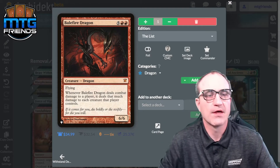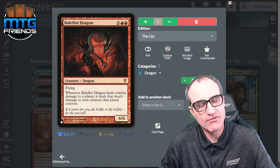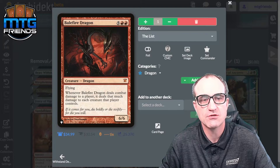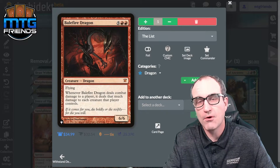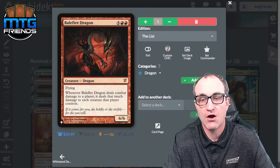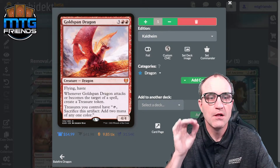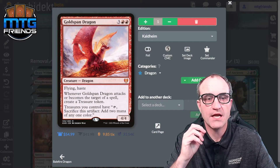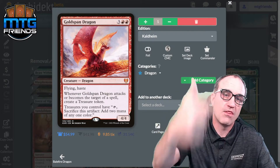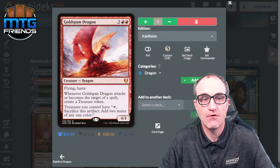Balefire Dragon — seven drop, 6/6. Flying; whenever Balefire Dragon deals combat damage to a player, it deals that much damage to each creature that player controls. Your opponents will want to deal with it immediately. Goldspan Dragon is currently in Standard and it's gross: whenever Goldspan Dragon becomes the target of a spell, create a Treasure token you can crack for two mana. As long as Goldspan Dragon is on the battlefield, it's a great way to ramp up, and it hits for four with haste.